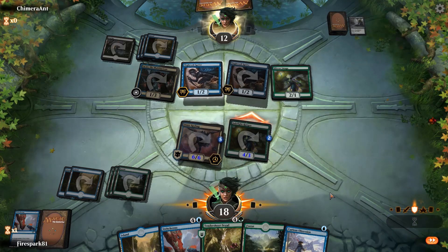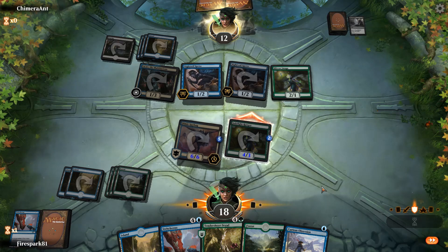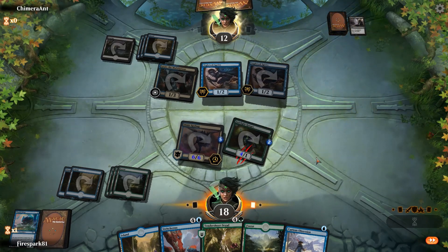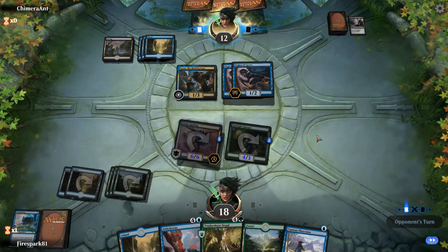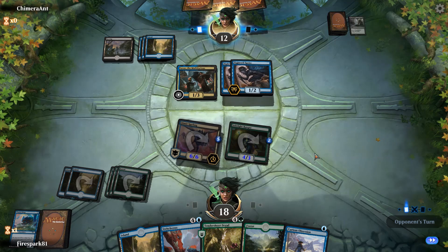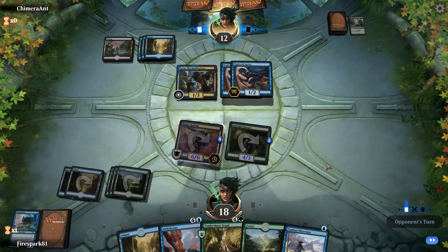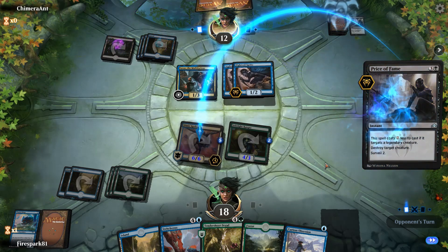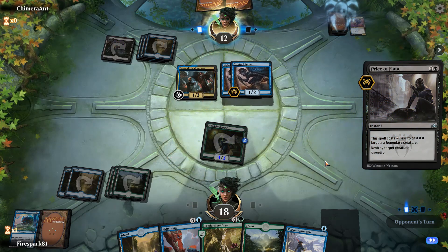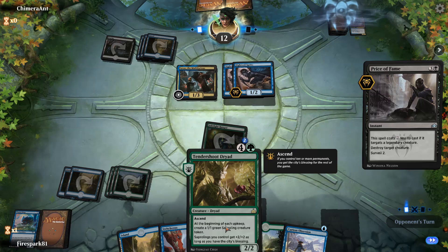Now you're taking four. Thanks for putting that back in my graveyard — that's going to come in handy later. What sucks is we can't block with it because it's tapped, but we still have it. He's killing his own Spy Bug — go ahead, waste all of that. Now we can cast the Dryad. We might actually pull this match off.